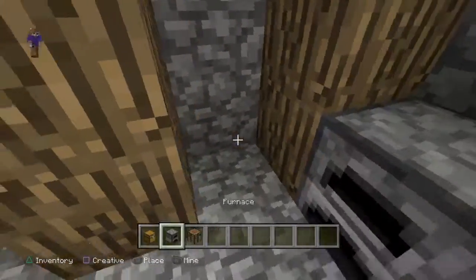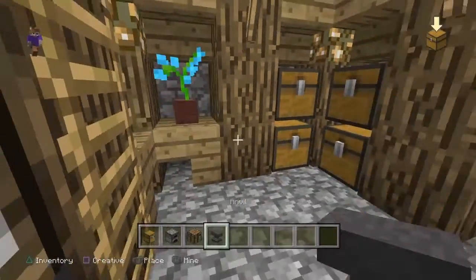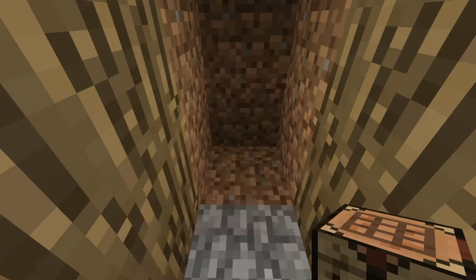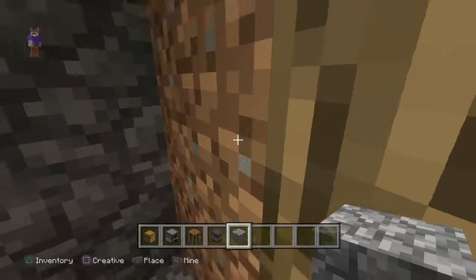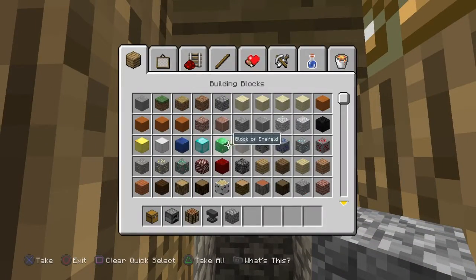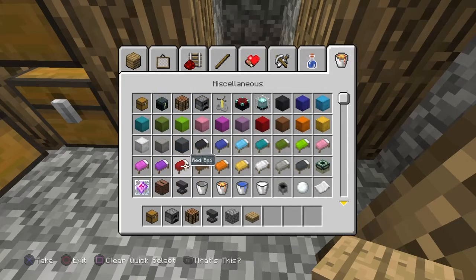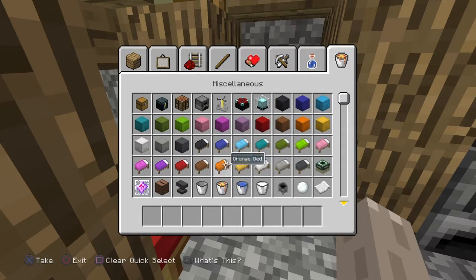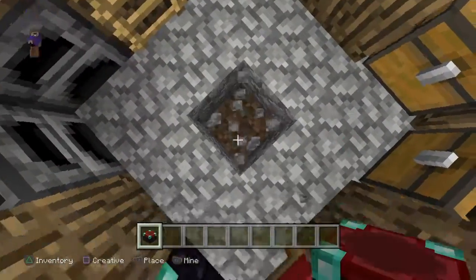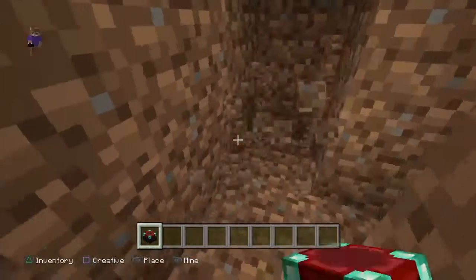Two furnaces down here with a crafting table there. For these last two, the first one you need to fill with cobblestone — this will be where your bed is going. Put a slab there and put your bed. Then simply get an enchantment table and put it in there as well. Then break this down one, two, three, and out, out, out.